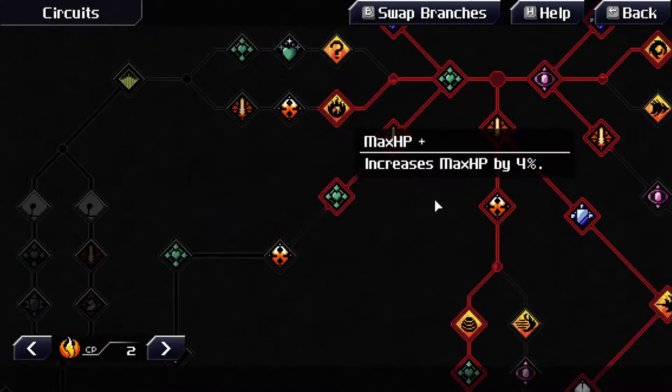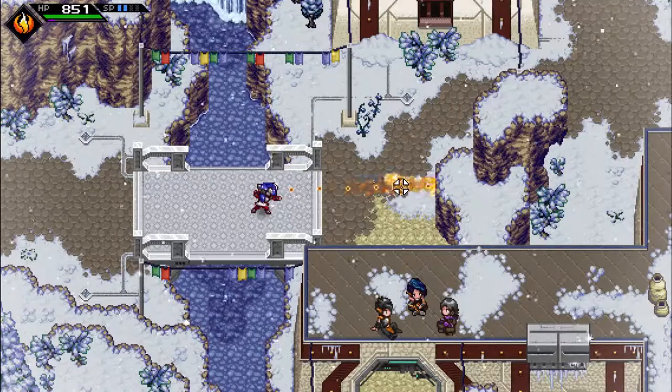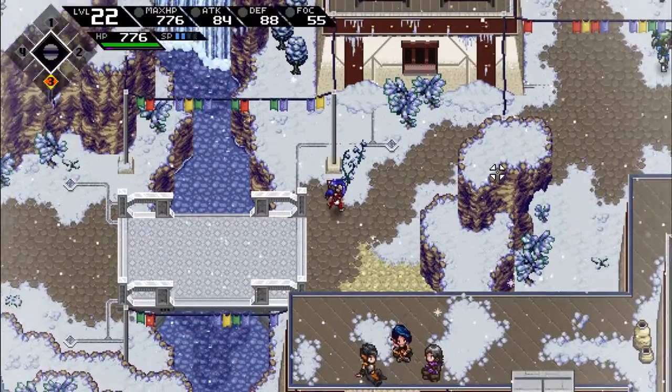We got max HP. Two more: focus and decreases time — yes, perfect. Oh, that's so cool. It costs three or four to change from fire to neutral. Fair enough.